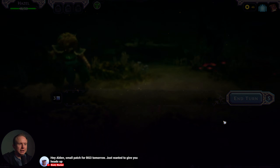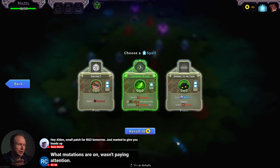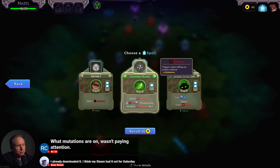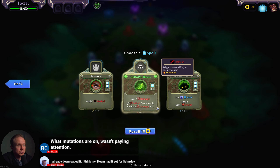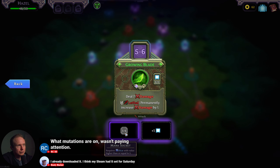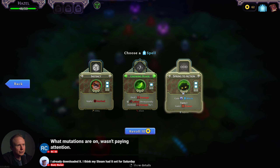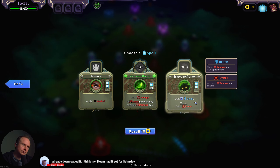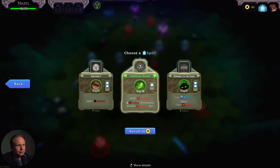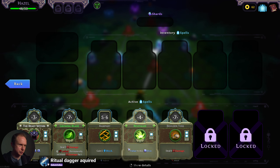There's been a lot of talk about the patch for BG3 — the last major romance update broke some stuff. I didn't turn on any mutations for this one, I'm still just unlocking stuff. Growing Blade: seven damage, if lethal permanently increase damage by one — that's potentially how we're rolling. I think we like getting that early in the run. We're gonna grab Growing Blade — it is a strictly better boulder toss for the time being.